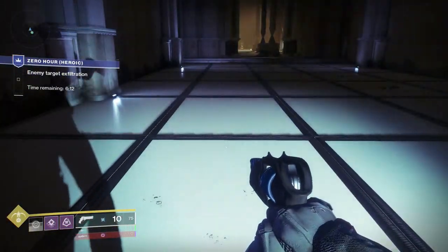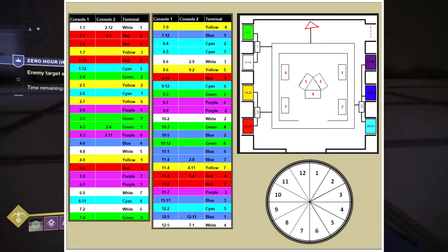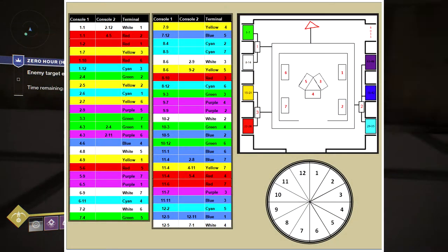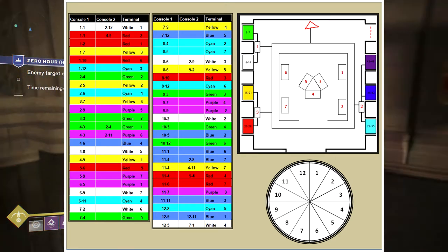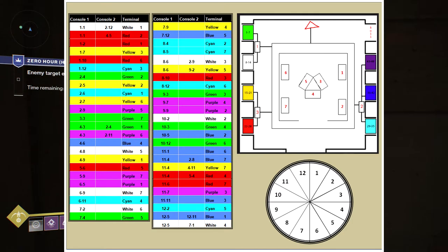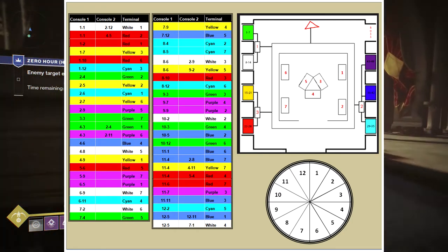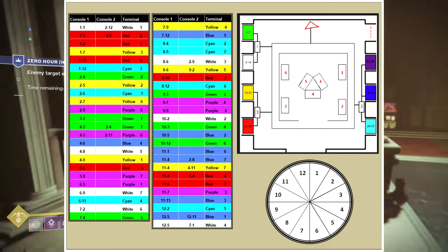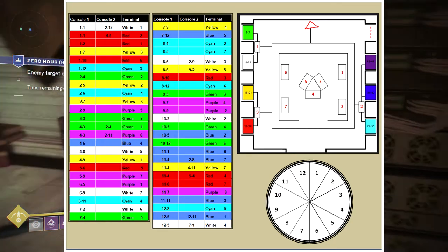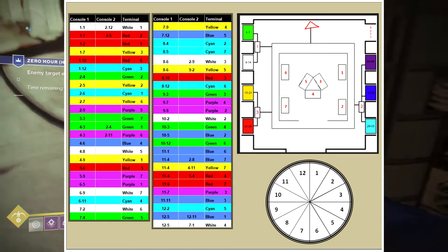When entering the vault room, it's best to take a look at the picture I'll be linking in the description below. It basically lays out the entire vault room and it may seem like a lot to take in, but it's really not. You want to pay attention to the three main consoles in the main room — the one next to the green and white room and the one next to the scion and blue room. Each room in the vault has seven consoles in them labeled 1 through 7.